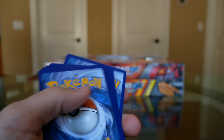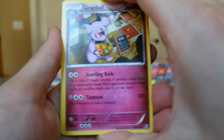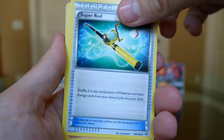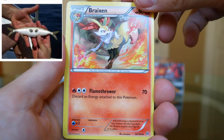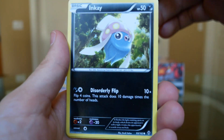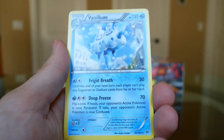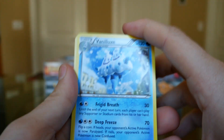Breakthrough pack. One, two, three to the front - some of these cards are just so off-centre. We've got a Granbull, a Super Rod - you always really wanted this in the Game Boy games, didn't get it until about the last two or three gyms. A Braixen with Flamethrower, a Starly, a Swinub, an Inkay, a Jellicent, a Pancham. We've got two Super Rods in the same pack - one's a Reverse Holo. And for the rare... what the hell is that? It's a double-scoop ice cream. What is going on?